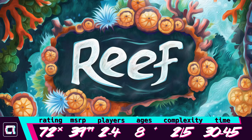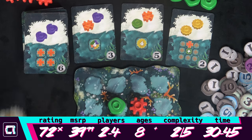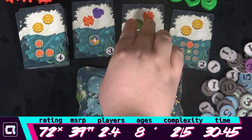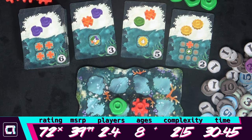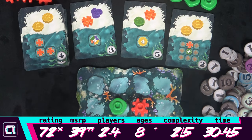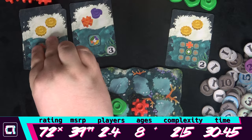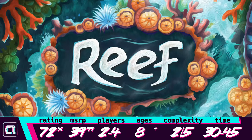Reef is played in rounds. Each round you can either take a card or play a card. If you take a card, it's either from the top of the deck or one of three in the row that are already revealed. If you take one from the top of the deck, then one of the cards in the row gets one coin added to it. If you take one from the row, then you place a new one on top of the deck, and if there was a coin on top of it, you also gain it.